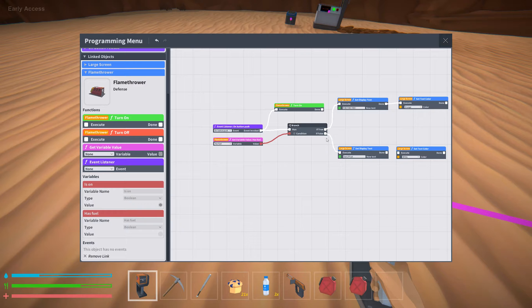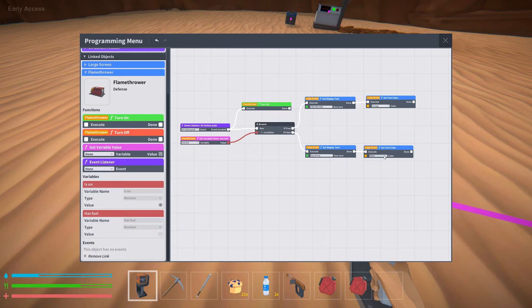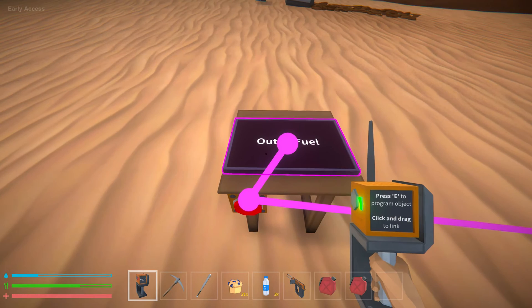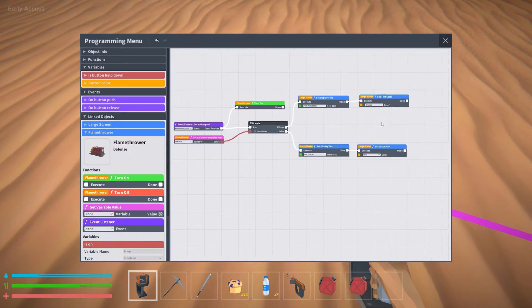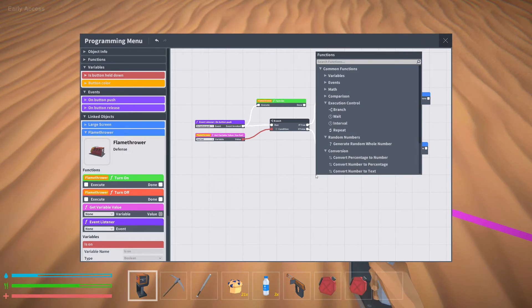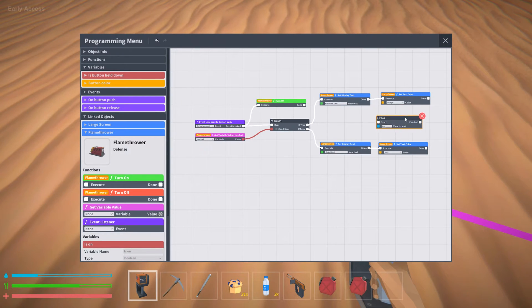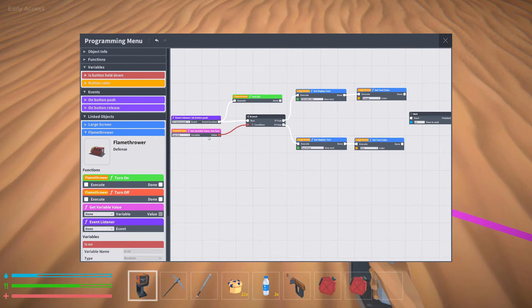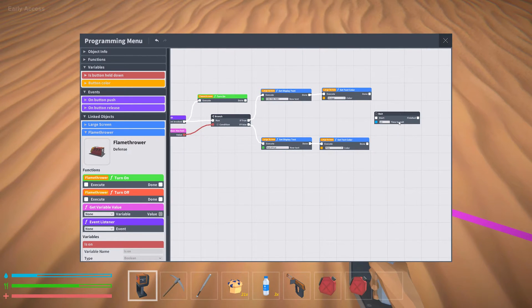If there is no fuel, it's going to read 'out of fuel' and the text will turn pink — I'm changing the color so I can visually confirm the change since the screen already reads 'out of fuel' from before. Now this might seem simple and you might think we're done, but there's one more element that tripped me up: you need to add a wait timer. This creates a loop so we can constantly check whether there is or isn't fuel, because eventually you'll run out with no button push to re-trigger the check.